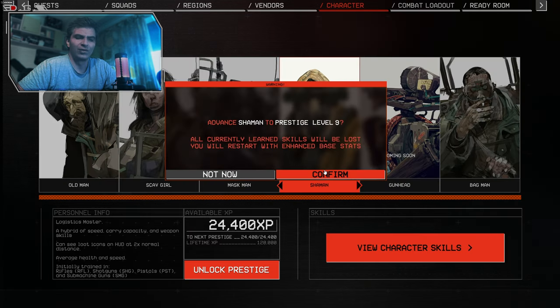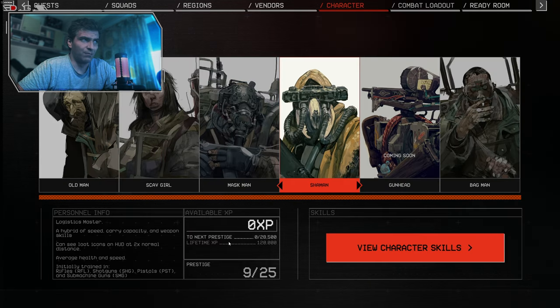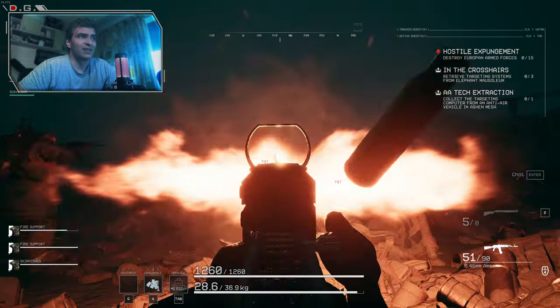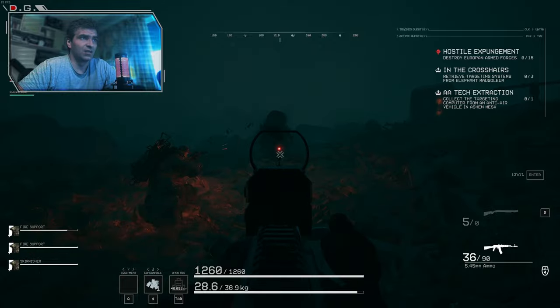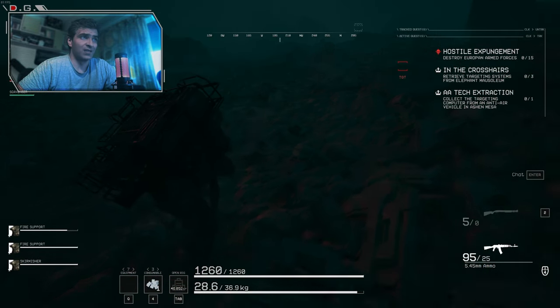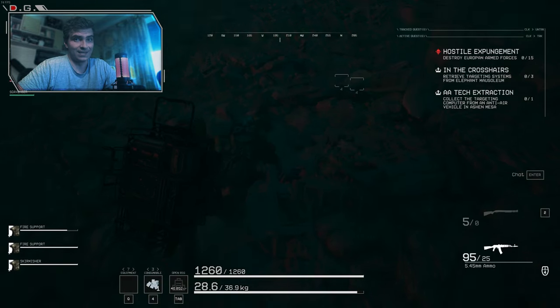Each level I got around 40 HP on my Shaman, I believe. On level 7, I got an extra 300 HP or something — that's pretty neat. I also think it increases some other stats, but I couldn't find out what exactly.